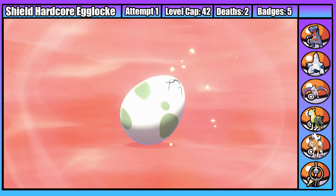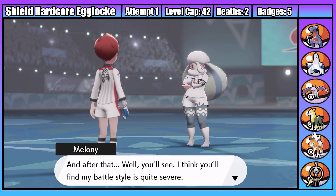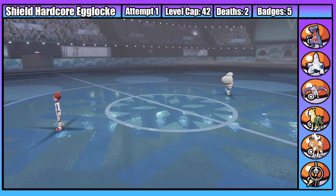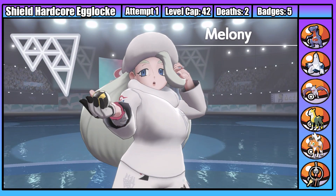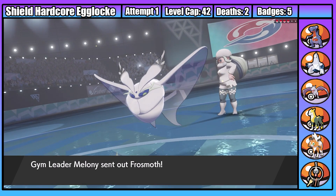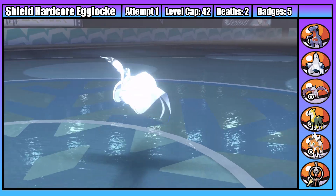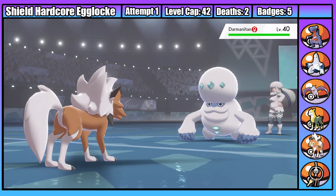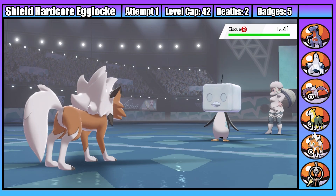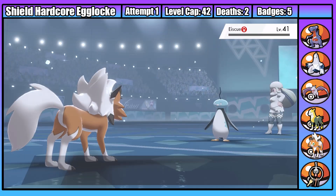It's time to face the sixth gym leader, Melony - exclusive to Pokemon Shield and the single reason Shield is the superior game. Melony starts with Frosmoth and I start with Jensen - Jensen one-shots it with a Rock Slide. Second is Darmanitan - Jensen outspeeds and one-shots again. Third is Eiscue, who survives a couple extra turns thanks to Hail and its Icy Face ability, but eventually goes down to a Rock Slide.